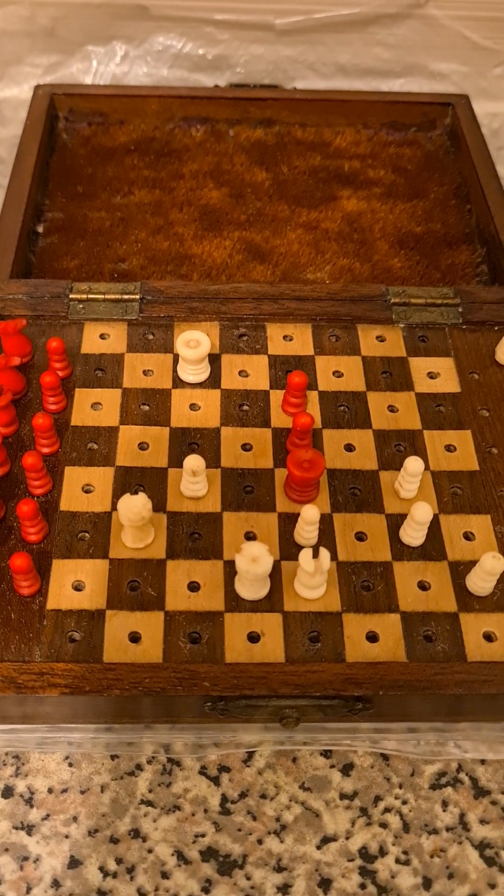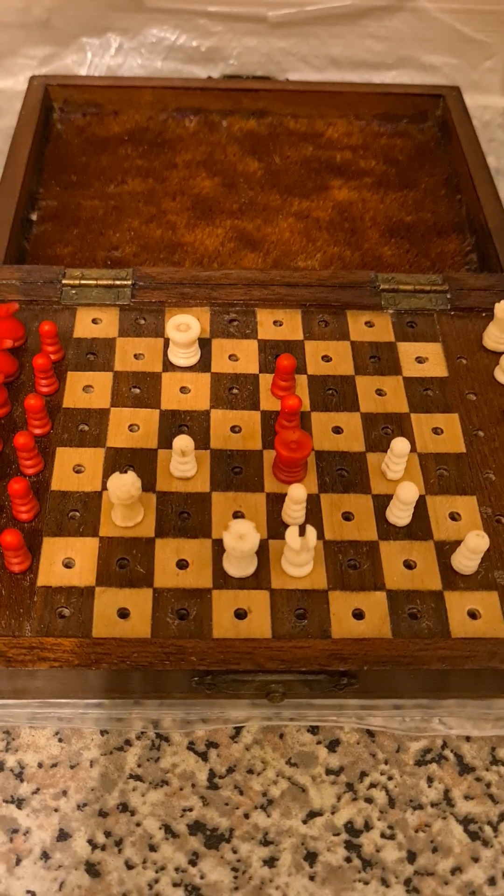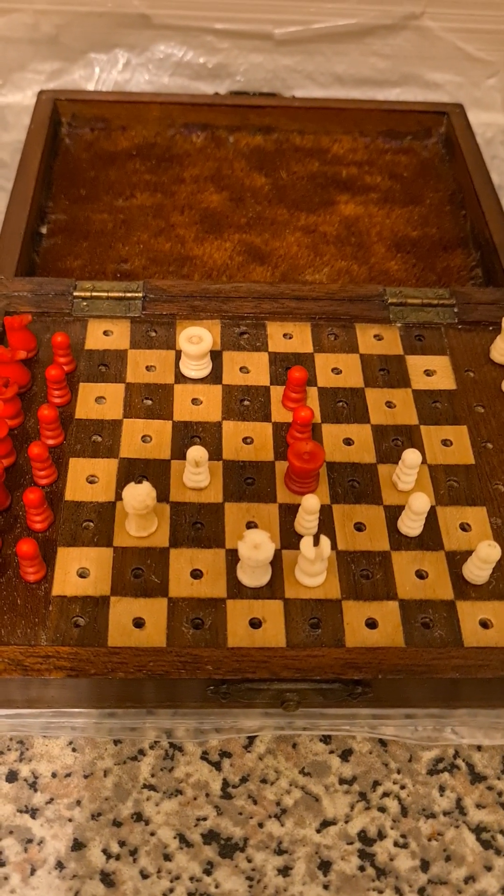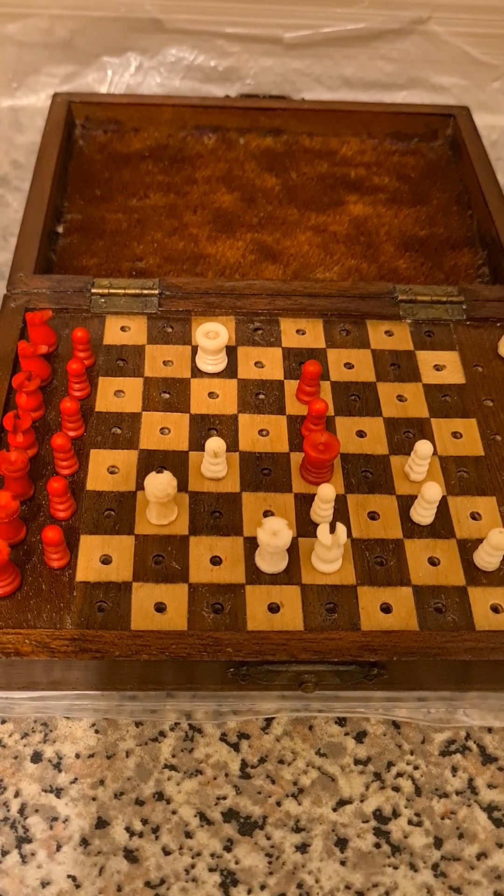Hello again. We have a neat little five mover here — white to checkmate in five moves. The first thing to note is that black is currently in stalemate, so the first task for white is to un-stalemate him.